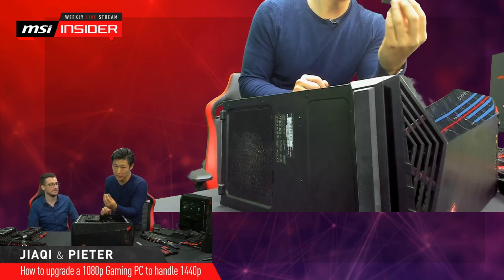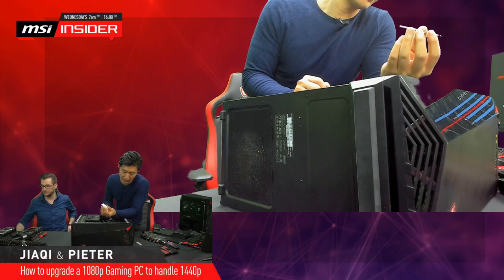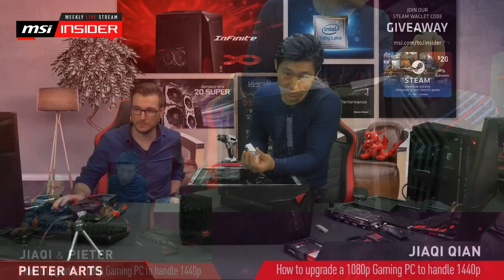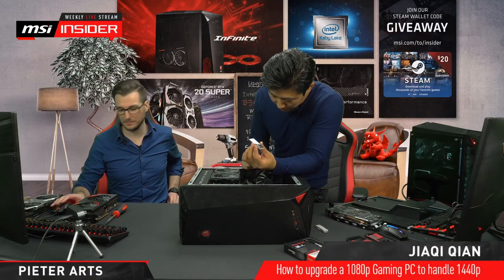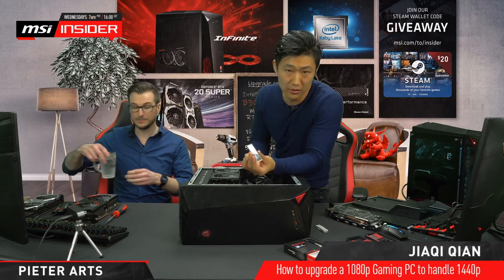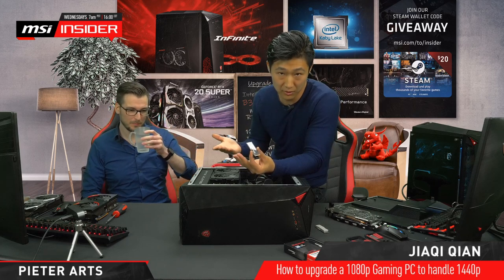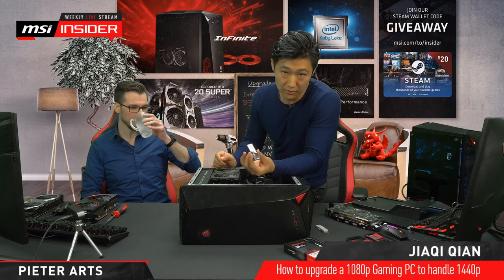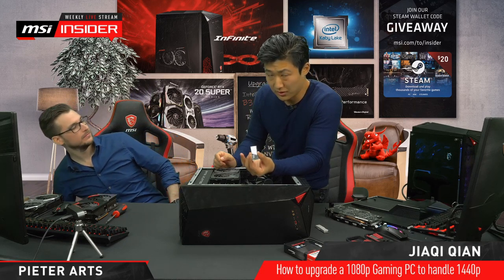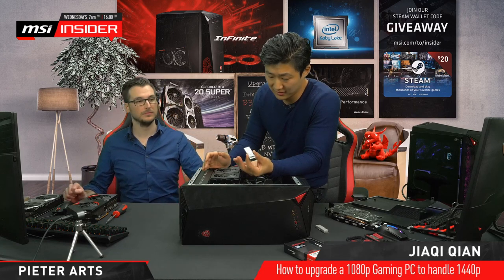With the Intel Optane removed, we're now installing the new WD NVMe M.2 SSD. The big benefit of M.2 drives — compared to HDDs or even 2.5-inch SATA SSDs — is that this connects directly to the motherboard with no cables, secured with just one screw. Speed-wise, Gen 3 is the current standard in most systems, and Gen 4 is the newest and fastest option available now.